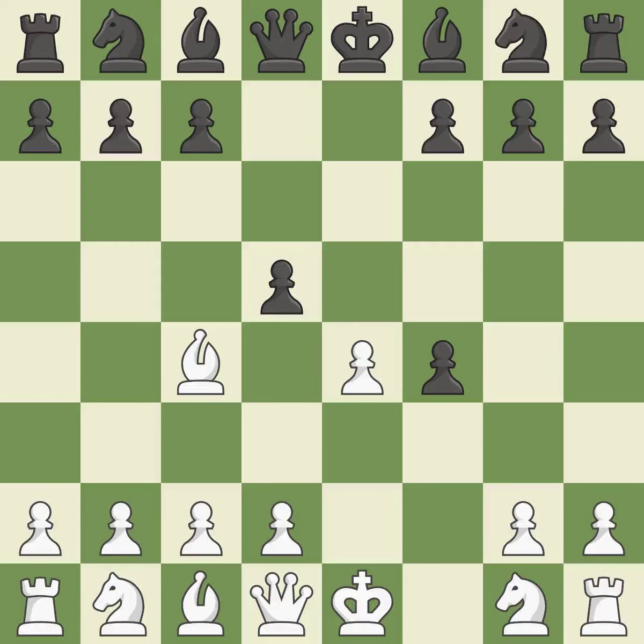d5 gains space in the center, attacks the bishop, and allows the light-squared bishop to develop. It is the last book move.